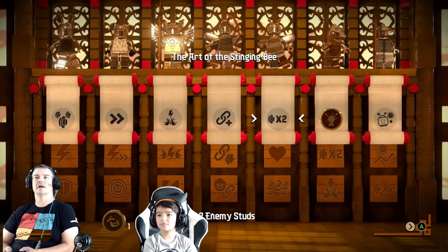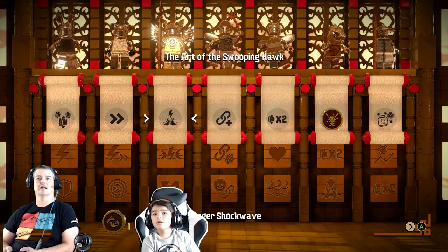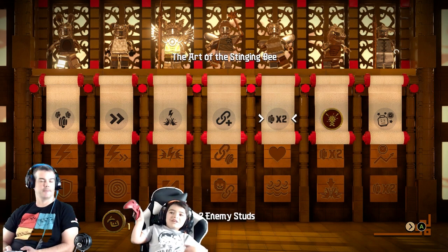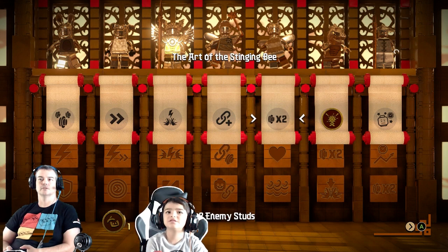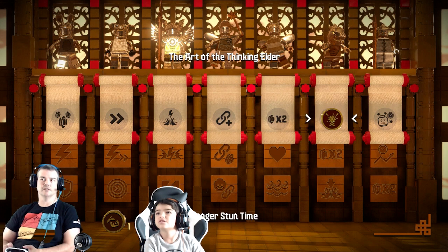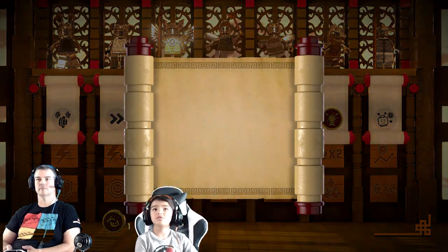Okay, which one do we want to buy? We got that one already. You want to get increased studs, extended dash range, larger shockwave like when you smash? I'm pretty sure we want the double coin - so this is times two enemy studs, so like when you beat an enemy he drops double the studs.